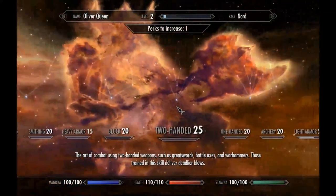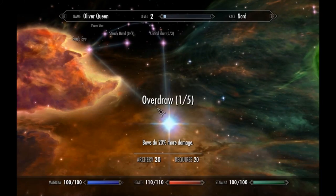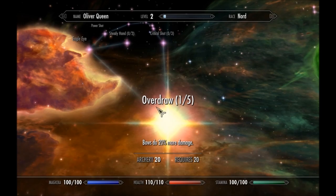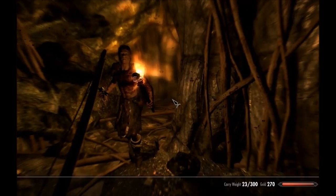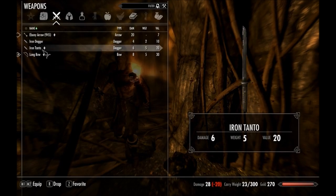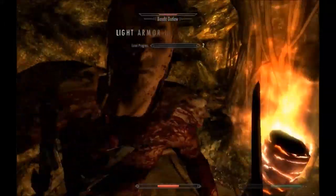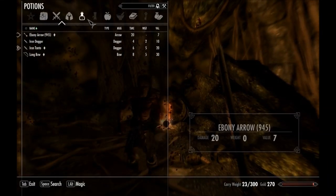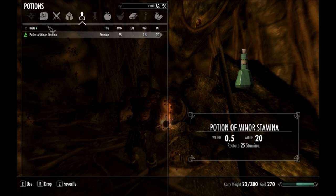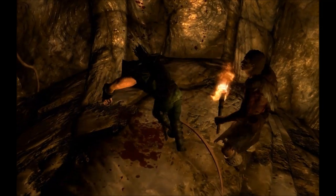I'll put my points into archery for the level up. Trying the iron sword — this guy does a lot of damage on Master. Running low on health with no potions. Get ready for the first death of Oliver Queen... and I'm dead.